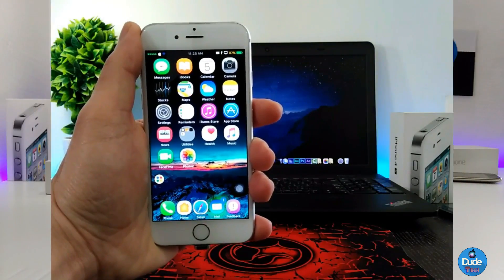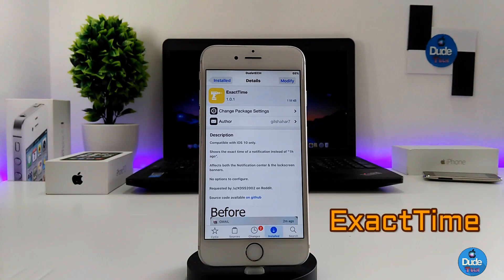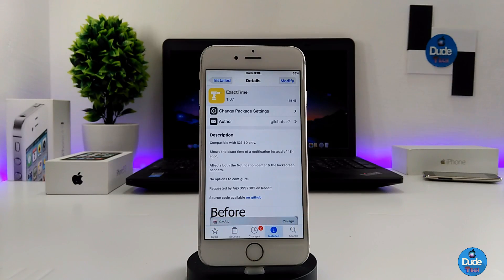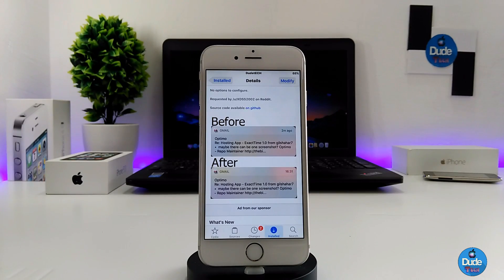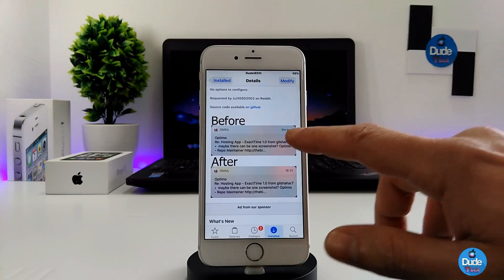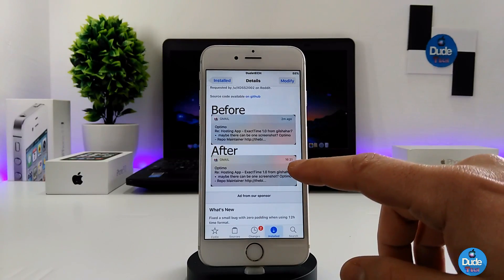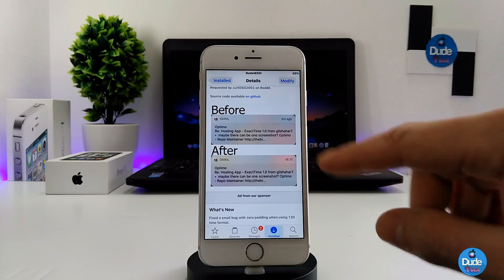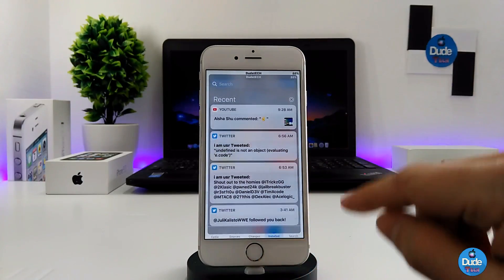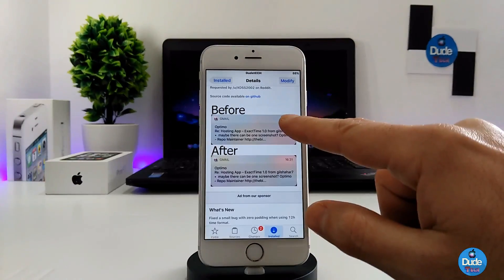Exact Time. When you download the tweak, it's going to provide you with the exact time once you receive your notification, and that's going to include the lock screen. As you guys can see from the screenshot, this is before and after. Before, it was always showing you the past time, but when you download the tweak it's going to show you the exact time — as you can see right now, it's giving me the exact time.